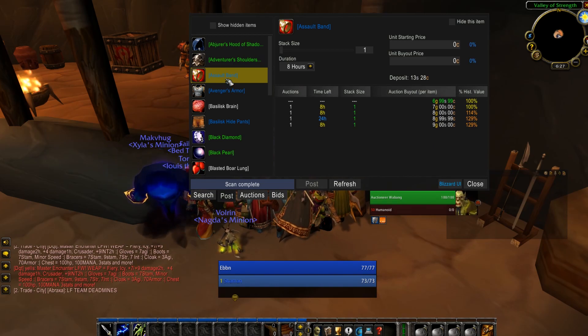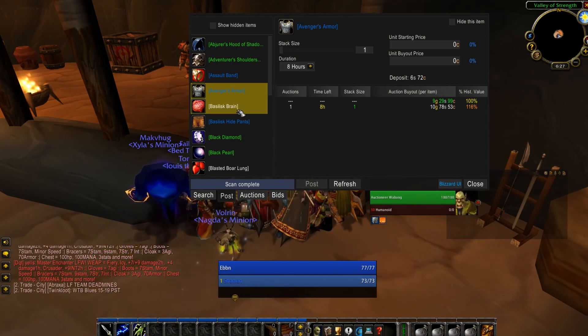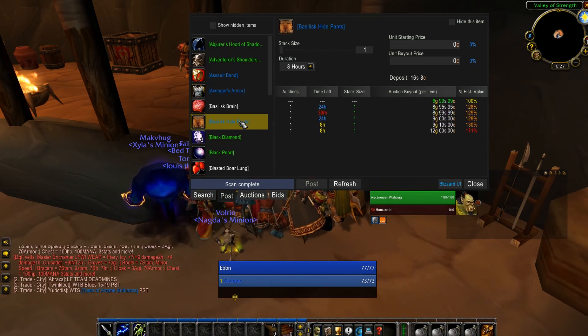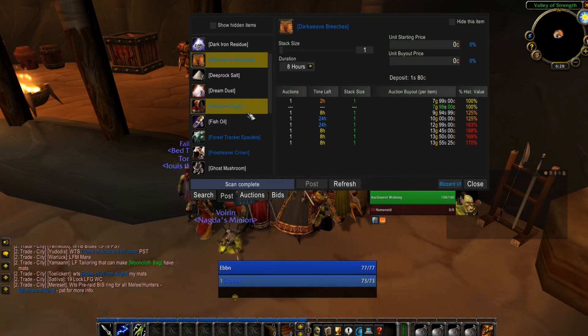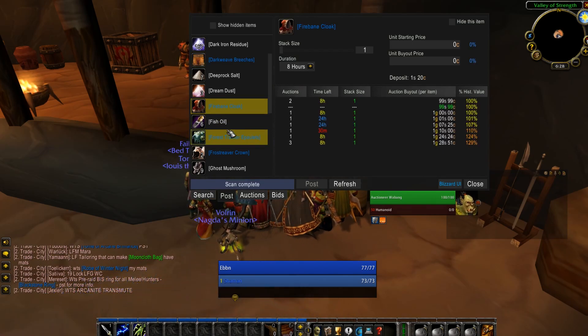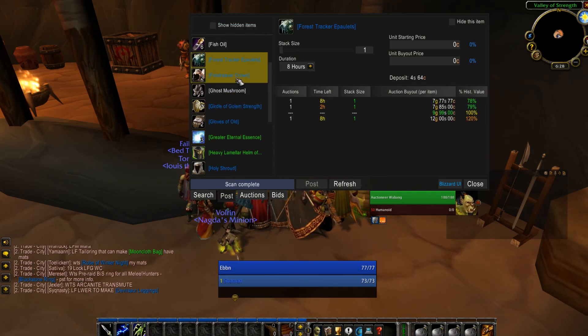Another big tip: purchase things that you yourself can get some use out of if you're stuck with them. For example, if you're a rogue, buy mats to make Mongoose potions and Flask of the Titans — don't deal with caster consumables, because if you're stuck with a Flask of Supreme Power or mana potions, they're of no use to you. If you can't sell them, at least you can use them yourself, which eases the feeling of being let down.